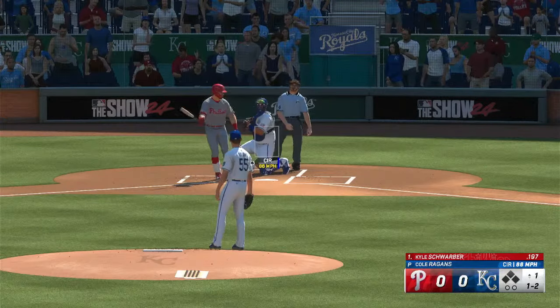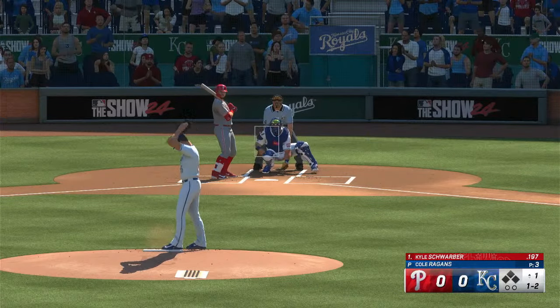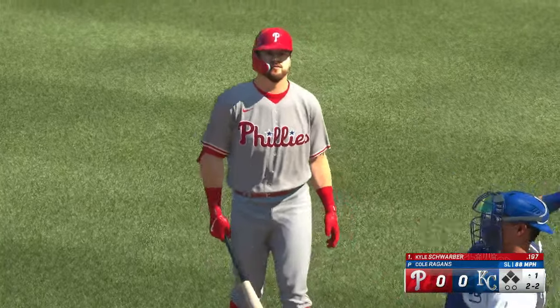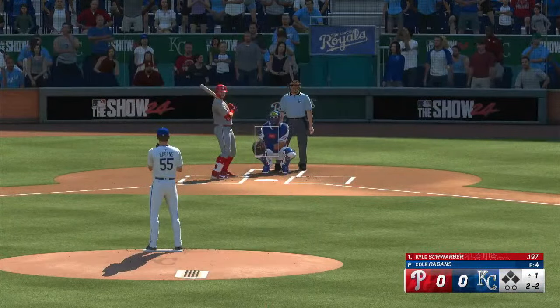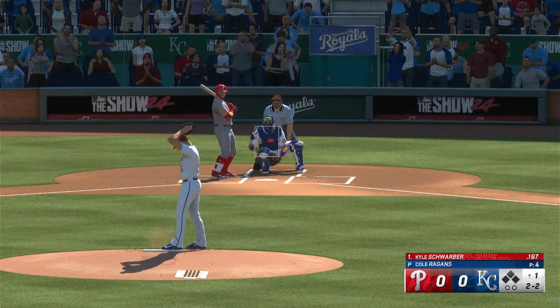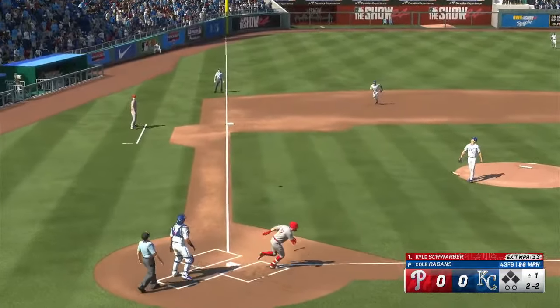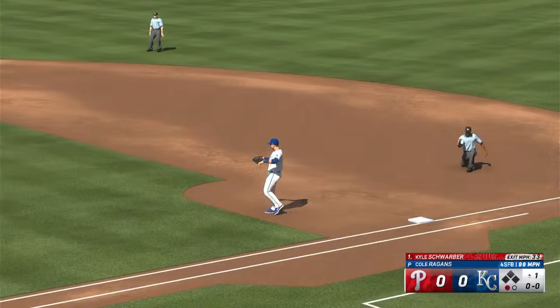And ball one. Recognize that changeup right out of the hand, just spit on it. Outside, and the count is even, 2-2. The guy at the plate could recognize the slider out of the hand — didn't stay in the tunnel very long. He knew right away it was an off-speed pitch. Swing, and he breaks his bat. Schwarber out of the play.